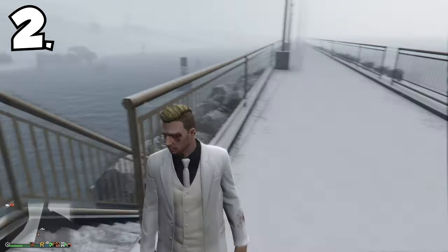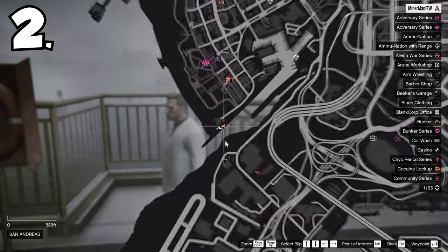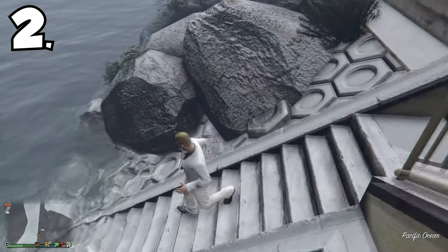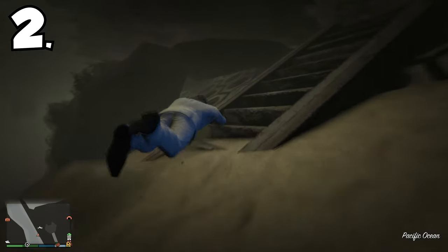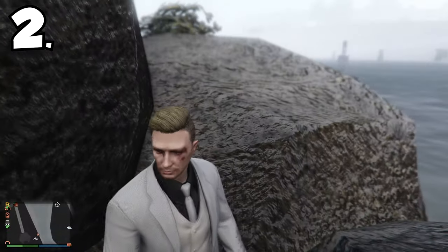For this next one, you are down by the beach on this little path area — you can see it on the map, basically right at the bottom of the map. You want to walk down these stairs and you'll see the rocks I'm looking at. You need to go into the water and swim in the way I do it here. Once you've done that, all you need to do is simply run into the rocks and you'll have glitched inside of the rocks.